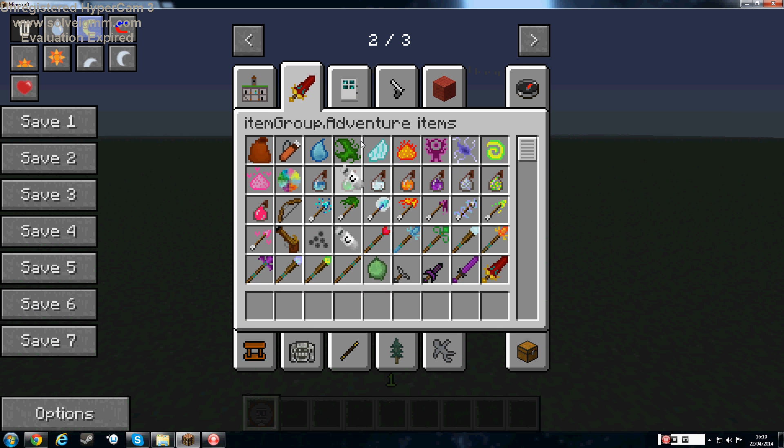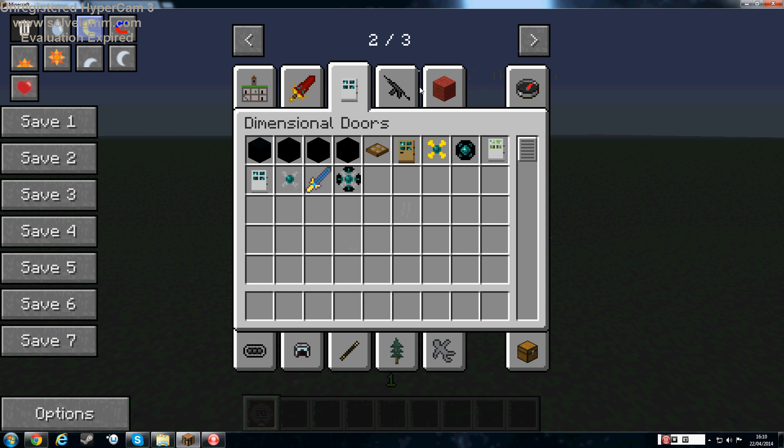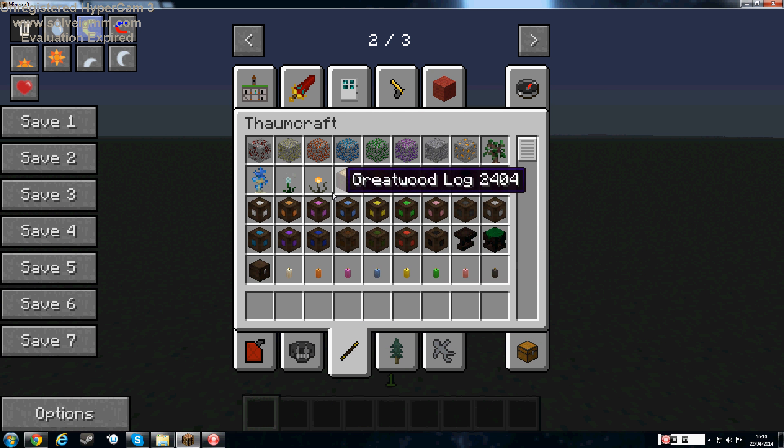Next up, there's also capsules and dimensional doors, which will be very cool for like secret places. Maybe a plans mod — and formations crafts, which means we can have like all this.